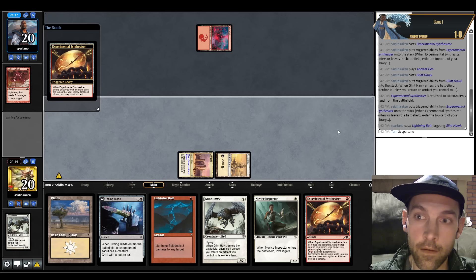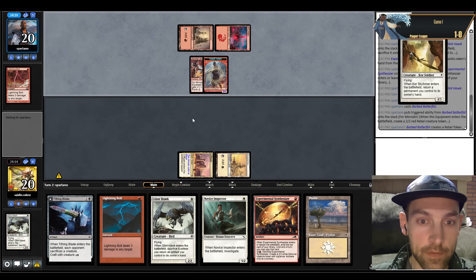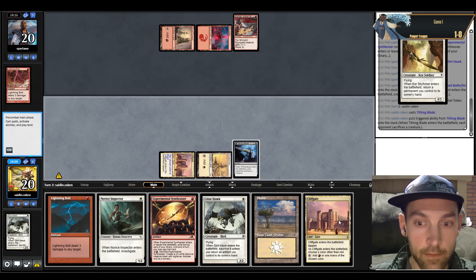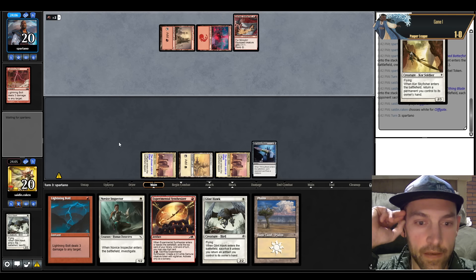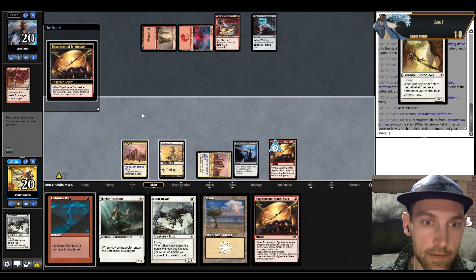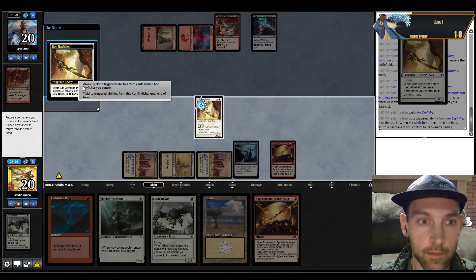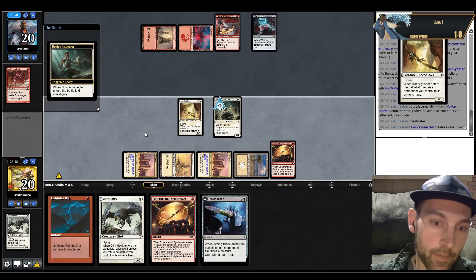Of course — Core Skyfisher. They play a Barbed Batterfist, so they're also on a Boros deck. We can Tithing Blade it and then pick up the Tithing Blade with a Glinhawk. Let's just Tithing Blade here, then Clifgate on white. I think it's better to push the advantage with the Synthesizer. It enters the battlefield and finds a Core Skyfisher — we can Skyfisher back Tithing Blade, which is a very cool removal spell. We play a Novice Inspector — we're on the board, they're not.